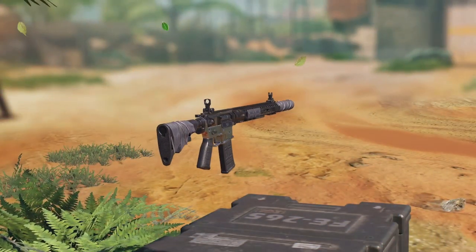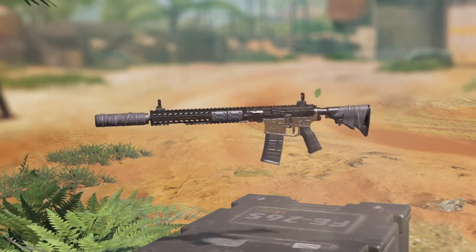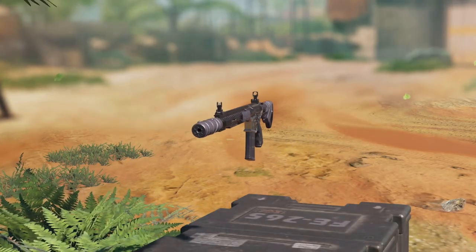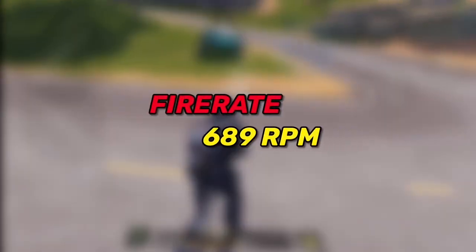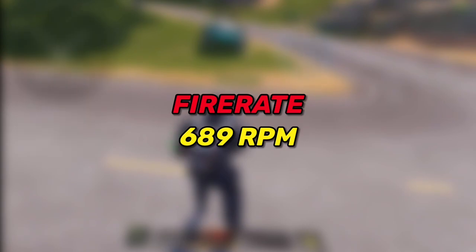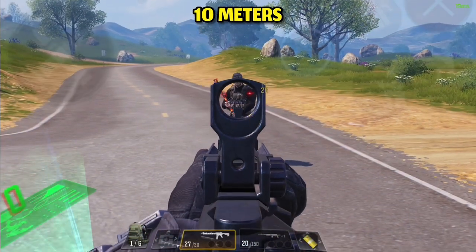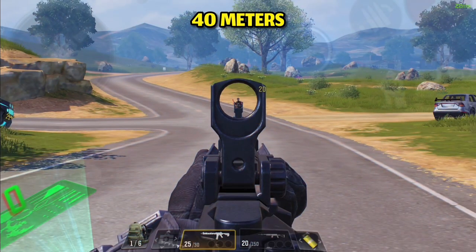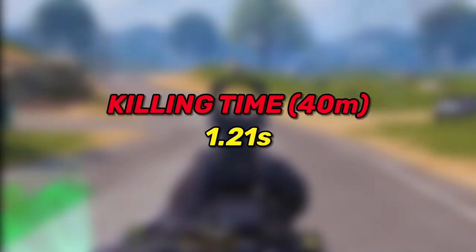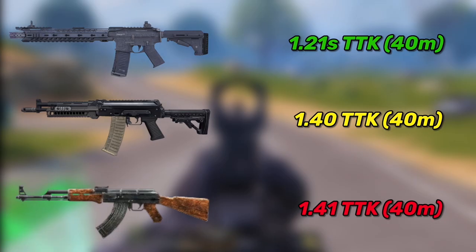Before I started testing all the guns, I honestly did not expect the M4 to be the best gun — not even top 5. But with all the changes to the game, the new health system, and attachments, this gun managed to climb to the top. The M4 has a fire rate of 689 rounds per minute, and at 10 meters range it deals 26 damage, killing the enemy within 957 milliseconds. At 40 meters range it deals 20 damage, killing within 1.21 seconds.